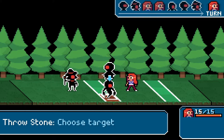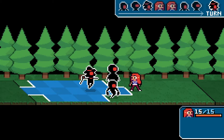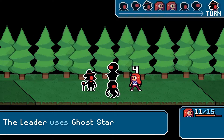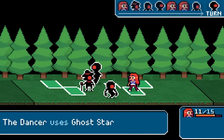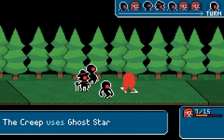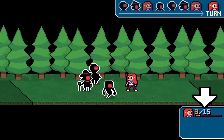This ghost with no legs — yeah! One damage. The leader uses ghost star — four damage. I don't think I'm surviving this. The dancer uses ghost star. Why are you all with your stars? The creep — I think we need to focus fire on the creep. He is a creep after all.